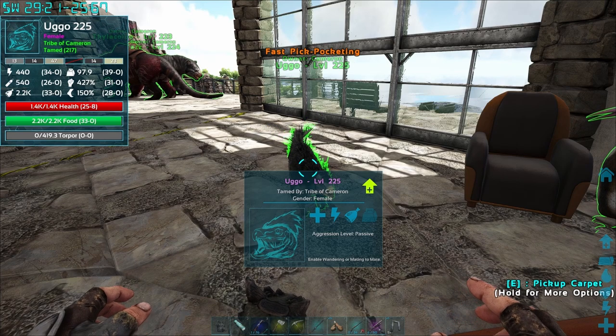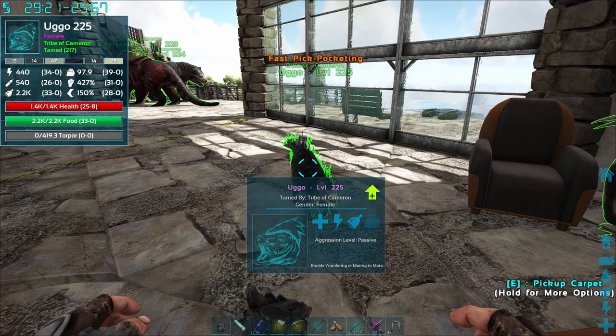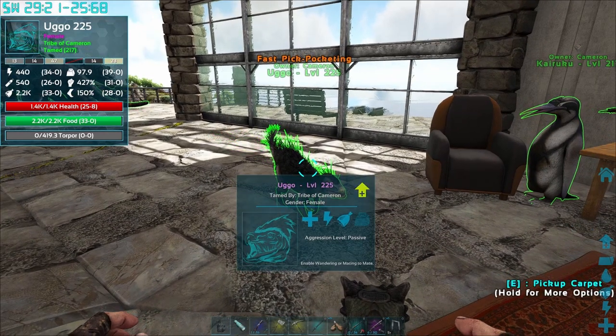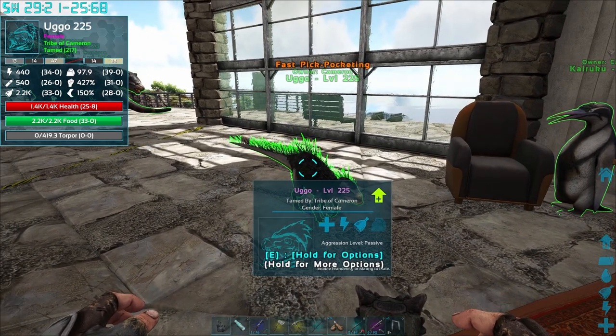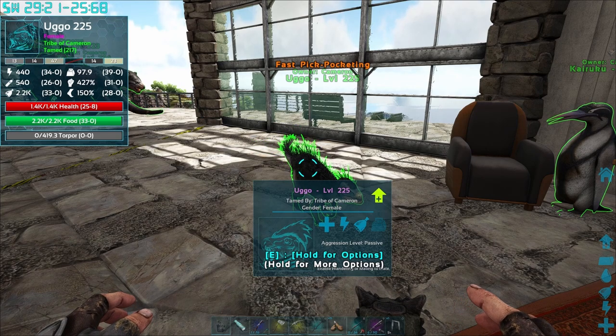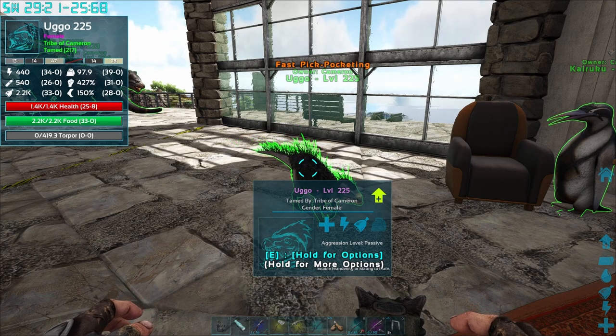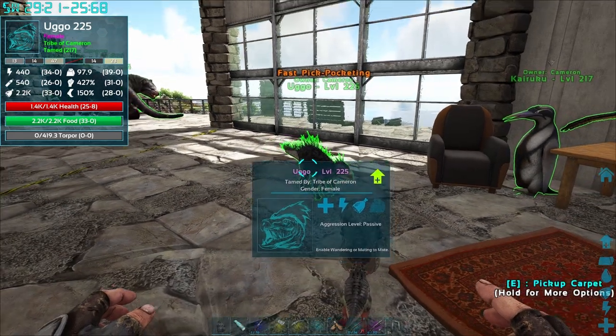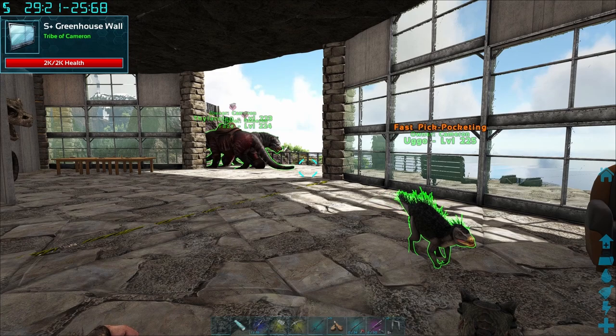It lets us know their stats, their taming percentage, torpor level, stuff like that. It's going to be really handy when it comes to taming the acro. It kind of does the same thing that the magnifying glass does, just you don't have to get super close to the creature, which you're not going to want to do with the acro because it will wreck you.